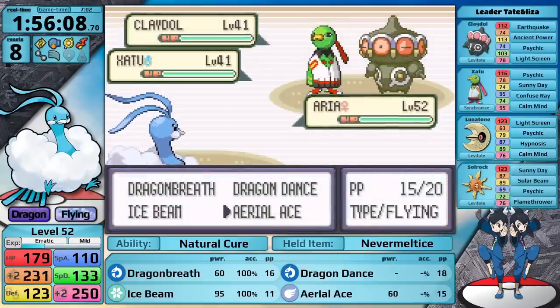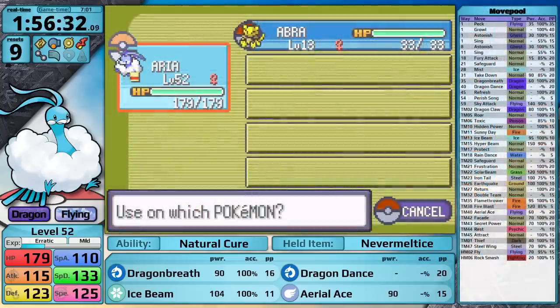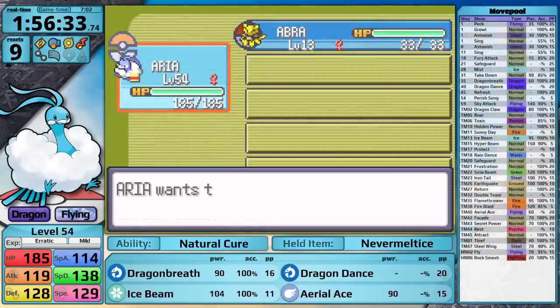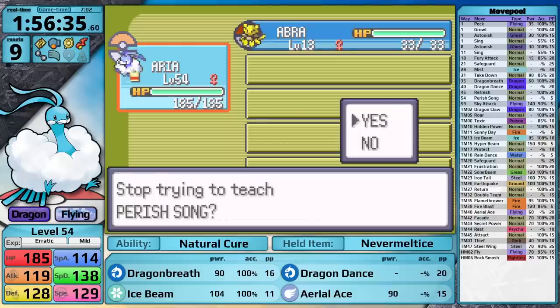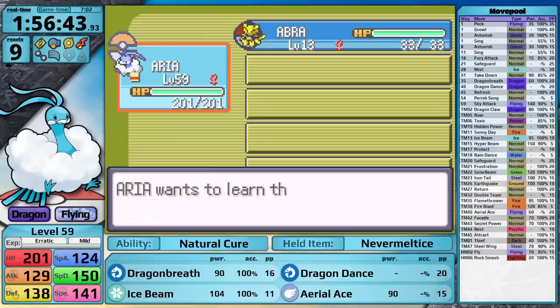I tried the fight again, exploring an alternate strategy of setting up Dragon Dance and then using Aerial Ace to sweep. After all, this move gets the same type attack bonus. Unfortunately I get confused, and with my attack boosted I'm dealing even more damage to myself, spelling defeat in my second battle. I've stockpiled a lot of Rare Candies until this point, and since I'm an erratic growth rate Pokemon I'm not worried about using them too soon. I use a total of eight, taking me all the way up to level 60 before attempting Tate and Liza again.